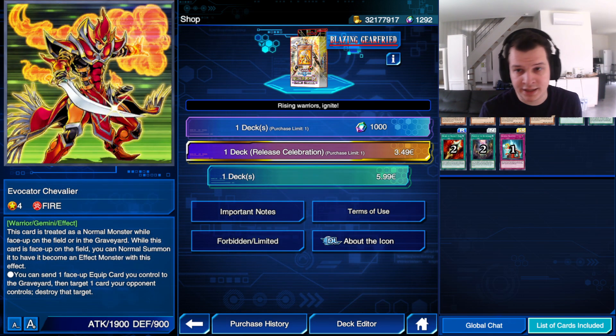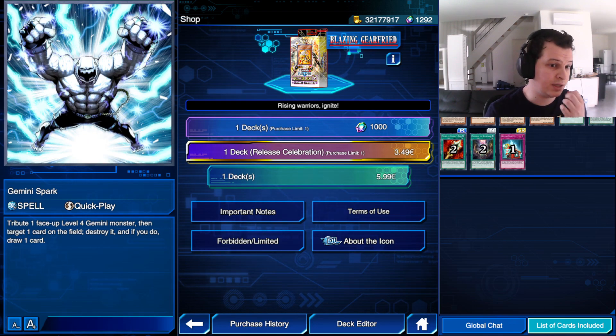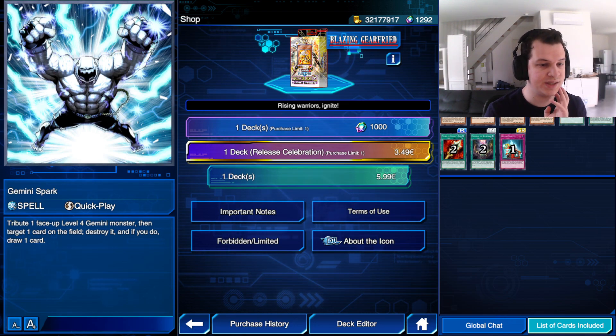Evocator Chevalier and Gemini Spark are two cards already in Duel Links. I want to talk about them because, believe it or not, Gemini were actually pretty good for a while in the early 5Ds era of Duel Links, thanks to Gemini Spark specifically — just an absolutely fantastic card in general. One of the cards that carried Herobeat in the TCG for a very long time. And considering that Skilled Dark Magician was seeing play as late as last year, there's a real chance that, given a good pool of Gemini monsters, Gemini Spark sees play once again.